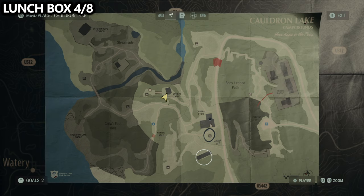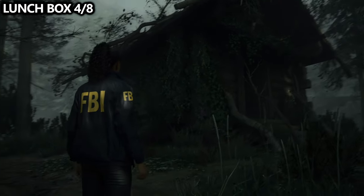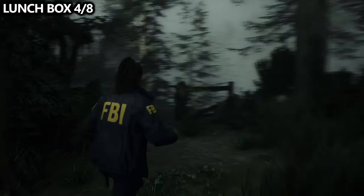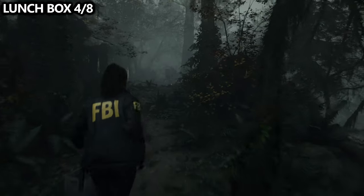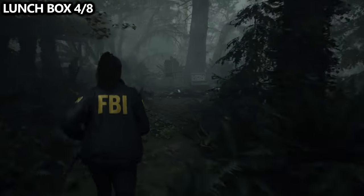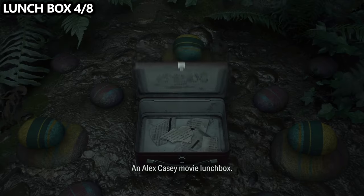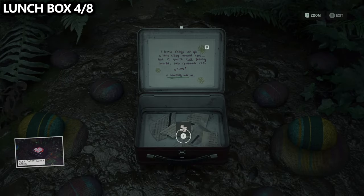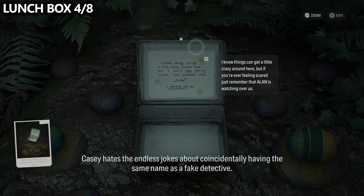Staying near the middle of the map, we are now by the witch's hut, which is likely the first break room in the game you'll find. You'll come here and have to turn on the power using a fuse in the fuse box. Right next to the fuse, you'll be able to find a lunchbox. Make sure you're taking the manuscript fragments, taking them to the mind place, and then upgrading some of the weapons you like using.